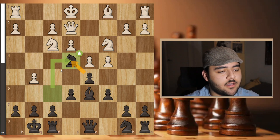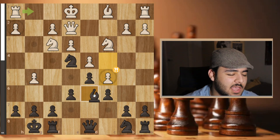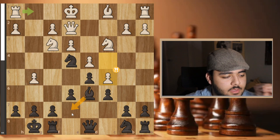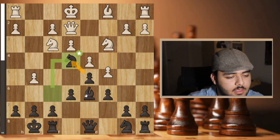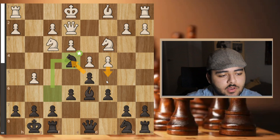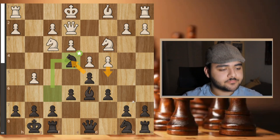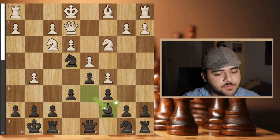He played g5 again threatening to take my bishop. I asked him about it after the game — he was hoping I'd play bishop e7, which I didn't, because in this type of Queens Gambit Decline or Slav you shouldn't push too early; you have to push at the right moment, not now. So I went bishop c7, and he played c5.